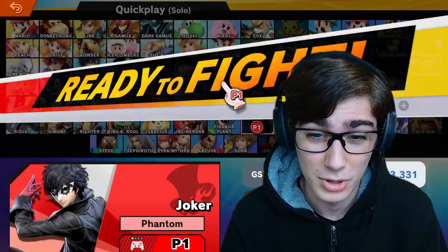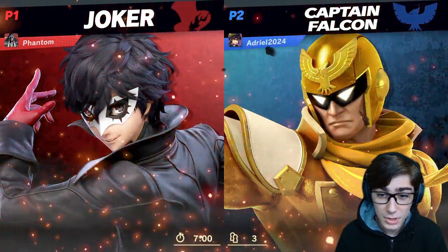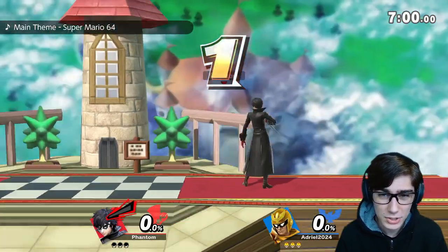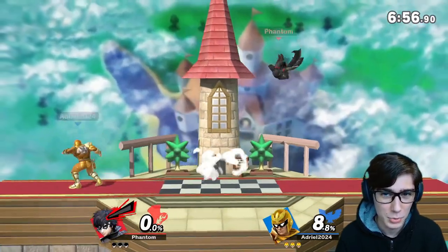I'm just going to pick his normal alt — it's just his black coat — and go ahead and steal some hearts. Looks like we're going to be starting off our mission today against the Falcon freebie. It's been a while since we've seen a Captain Falcon in Elite Smash, but let's go again and talk about Joker's moveset. We're actually not starting off with his neutral B today, but we'll talk more later.